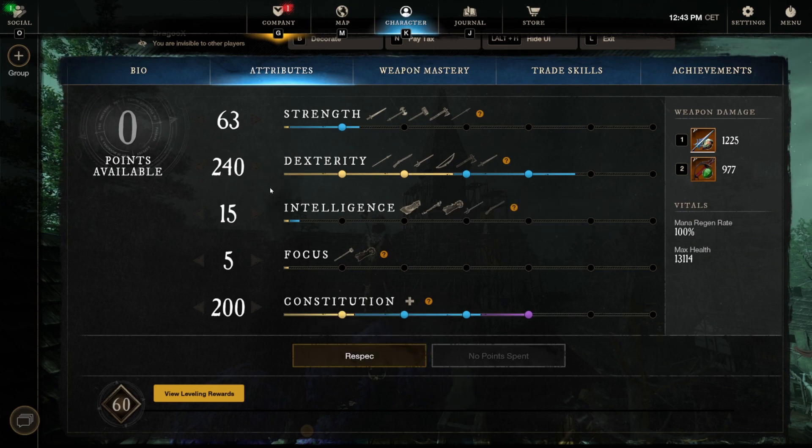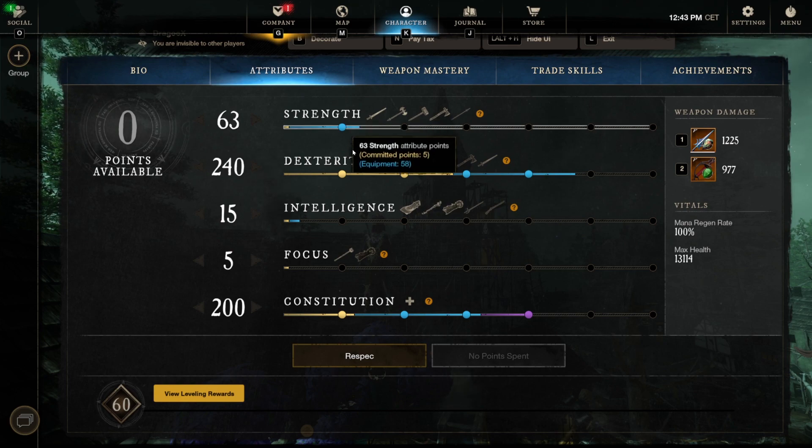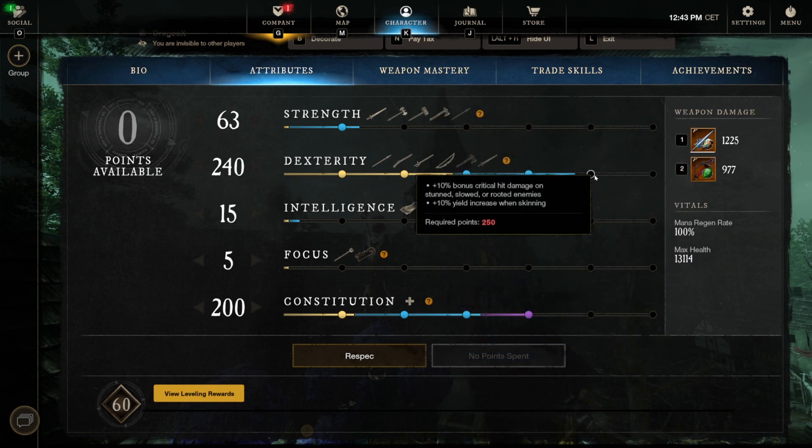This looks weird — why don't we have 250 dex? The 250 dex passive is not so important. I can't reach it right now because I have a bit more strength on my armor and also on the named rapier, which has 10 diligence, so I can't hit 250 dex at the moment. The passive is not that strong — it's only 10% more critical damage against people that are stunned, slowed, or rooted. We only have a stun, and the stun ends after you hit the enemy, so it's only one hit of 10% more critical damage. It's a nice-to-have but not so important.